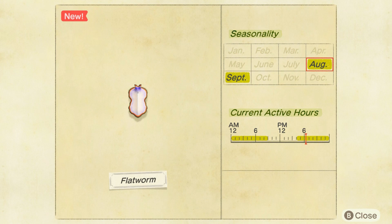In my opinion it actually looks kind of like a rotten apple — rotten apple, worms. Anyway, this is the flatworm. I hope you find this useful. And of course, don't forget to donate the first one to Blathers to add it to your collection.